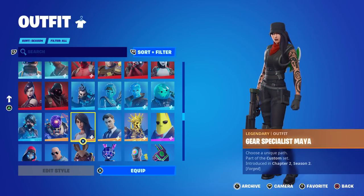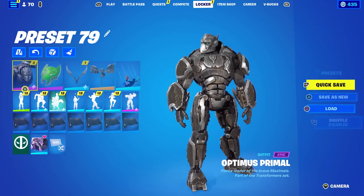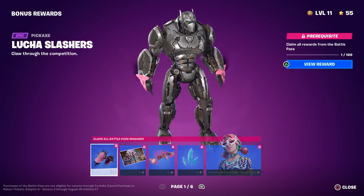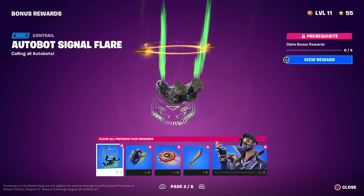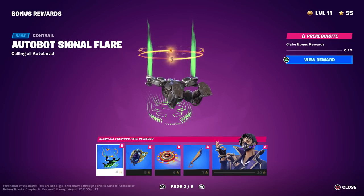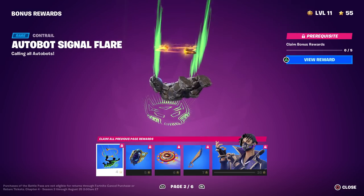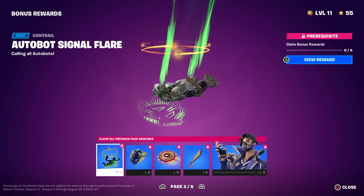Since I do have Optimus Primal, we can equip him. That was the Maya skin showcasing the Autobot logo, but if we go to Optimus Primal and equip him — there he is right there in my locker — and then go back to the battle pass tab, bonus rewards, page two... look at it. Everything is the same except the logo down there. With presumably any other skin it shows the Autobot logo, but not this one.